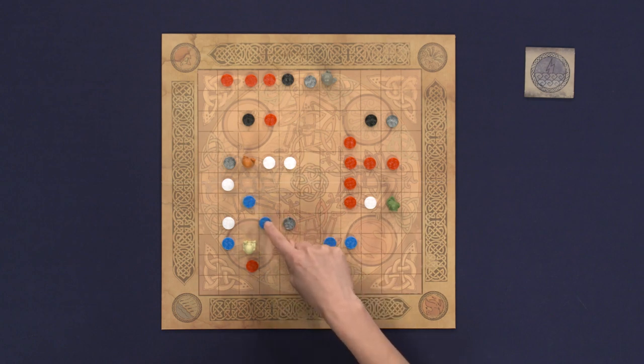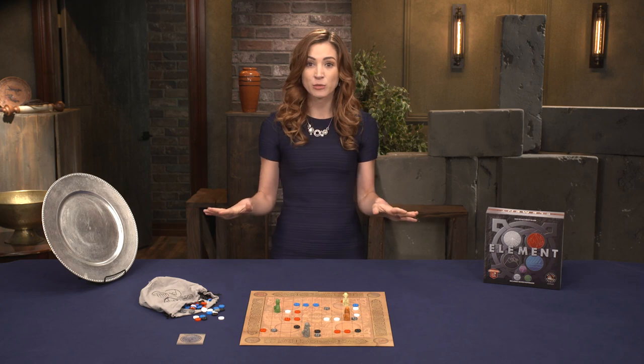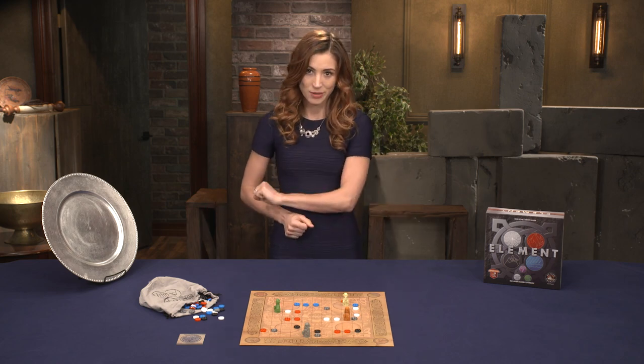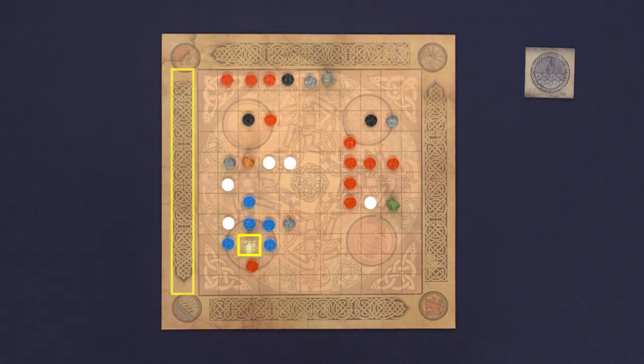The rivers may turn at right angles, snaking their way around the terrain. But if the river ever cannot move its full number of spaces, this move is illegal and cannot be made. All stones, sages, and the edge of the board block a moving river.